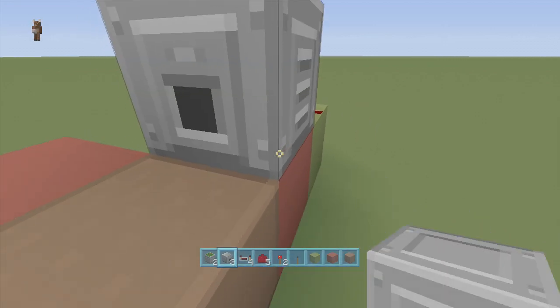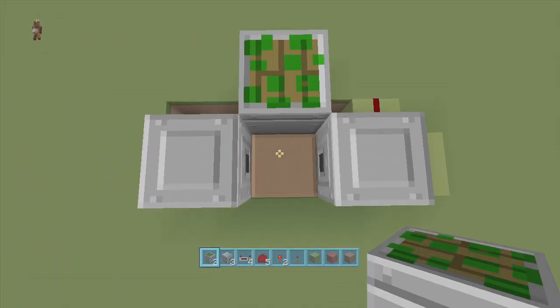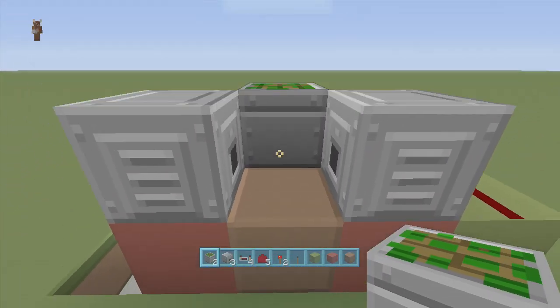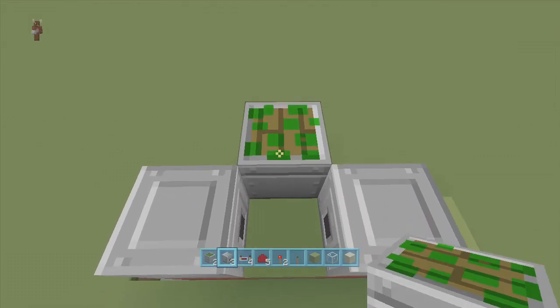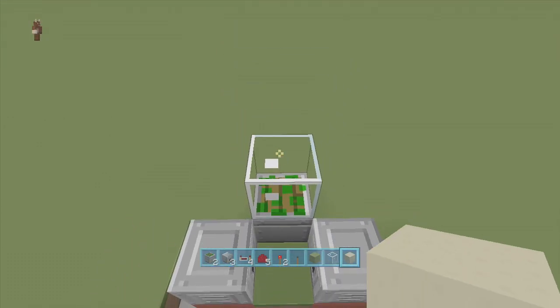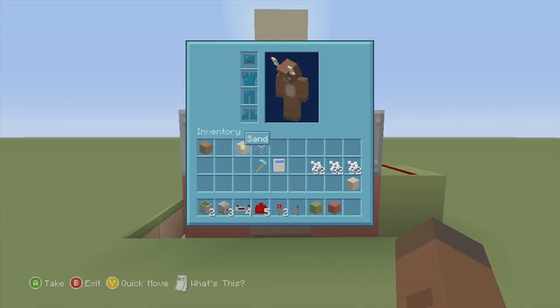Put a dispenser facing towards the dirt block, then in the back put a sticky piston facing upwards. Next, remove the dirt block temporarily and take out your glass and one sand block. Place a piece of glass right above your back sticky piston and put a sand block right above that — that's going to be for our BUD switch.